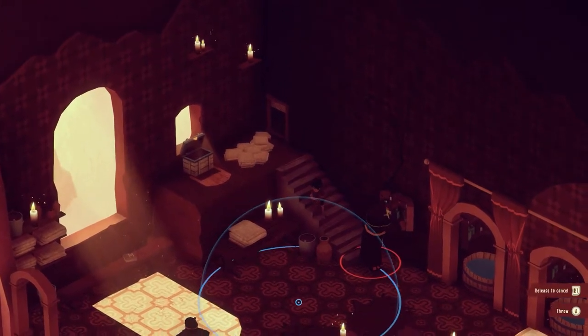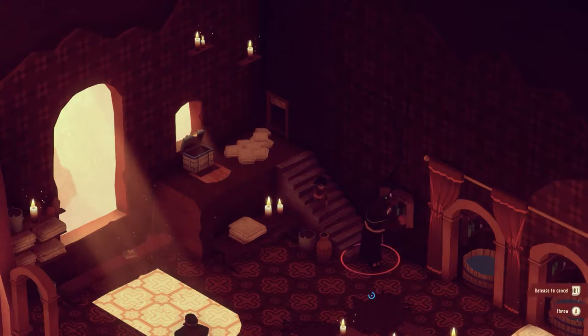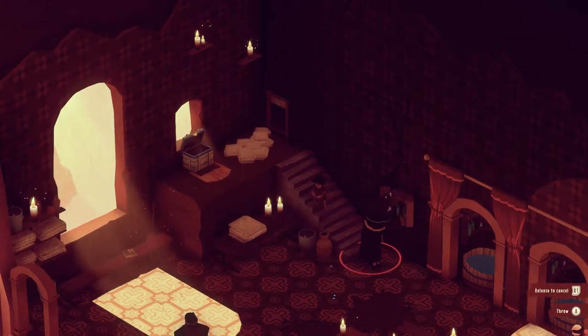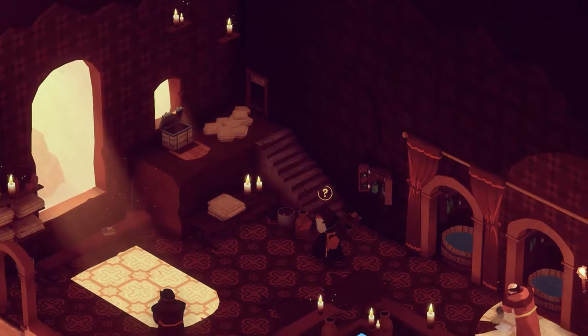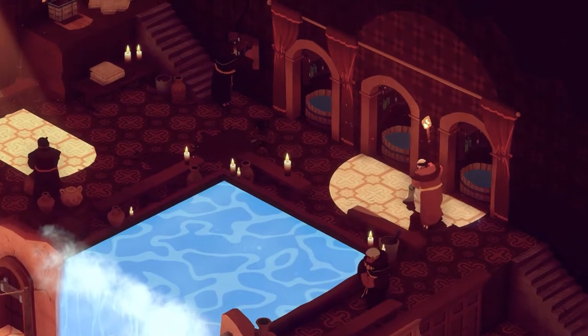He's head down here — throw a stone over here, and that does nothing to distract him. But that does! I've got an achievement for distracting three opponents with one stone. Not bad going.